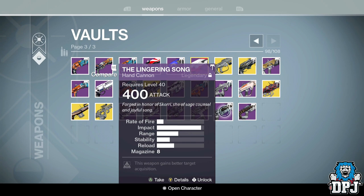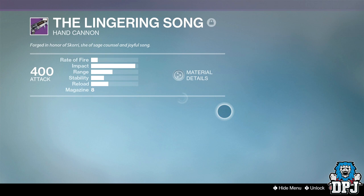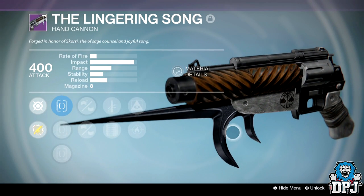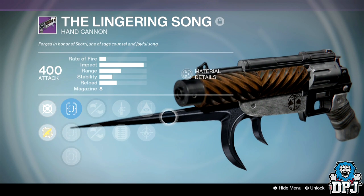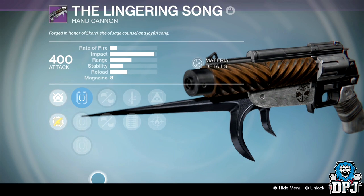Next up we have the Lingering Song, which I got from a bounty. This is just a PvE weapon for me. This whole archetype of hand cannons in PvP is absolutely pointless when you've got weapons like the Eyasluna, the Palindrome, or the Whale from Future War Cult — which is an undercover beast by the way. There's still a three-shot kill without luck in the chamber, and even with luck in the chamber it's still a two-shot kill. Basically the same as the Palindrome but shoots a lot slower, which is pointless — though they can pack a punch against lower light players in Trials or Iron Banner.